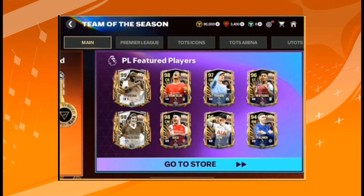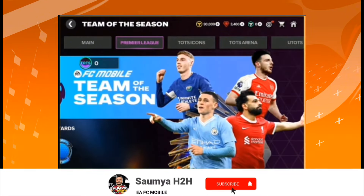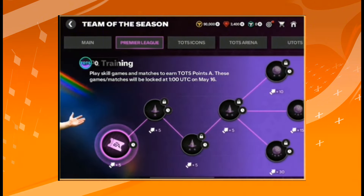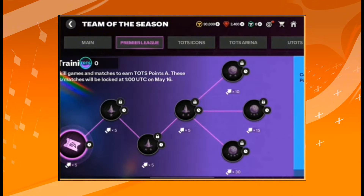The Premier League Team of the Season drops on April 29th. In the Premier League chapter, on a daily basis you just have to play skill games and AI matches to get Team of the Season points. If you don't have much time, you can repeatedly play skill games to earn those points.